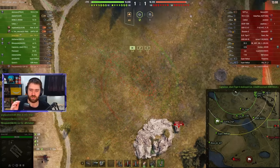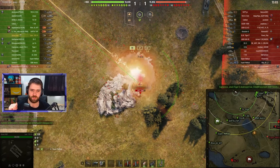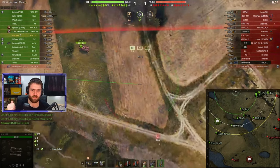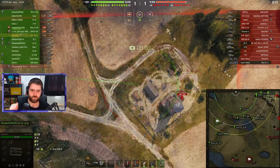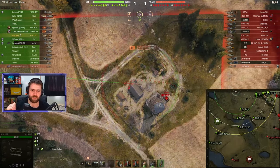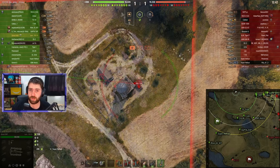Dimis is using a gun rammer, a gun laying drive to help with aim time, and improved rotation for accuracy and rotation speed. This is artillery gameplay — you go into your position, you sit, you wait, you look, and you try to support your allies where you can. This is how you should be playing artillery.